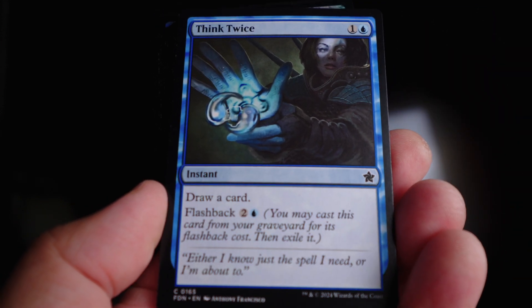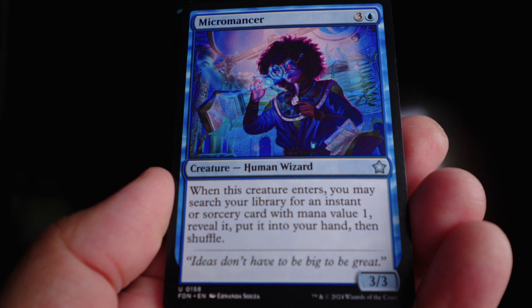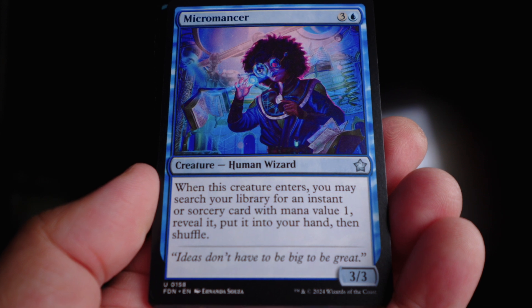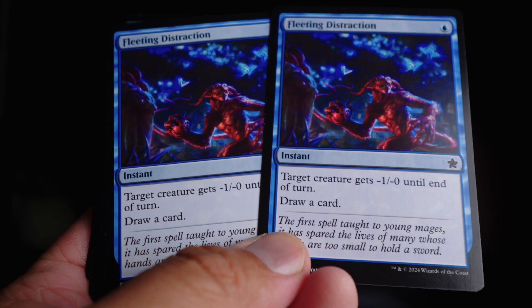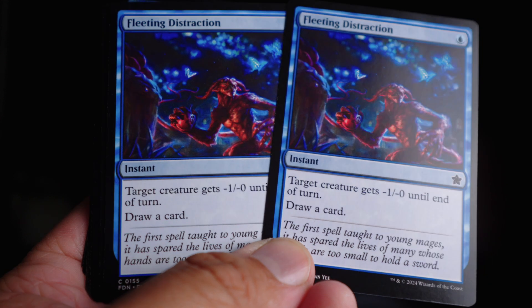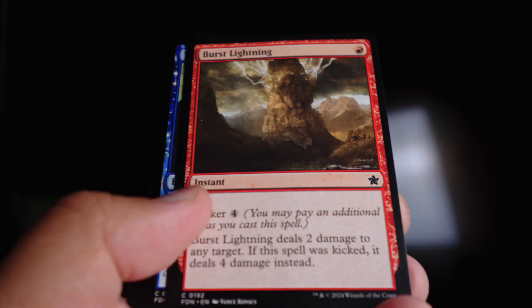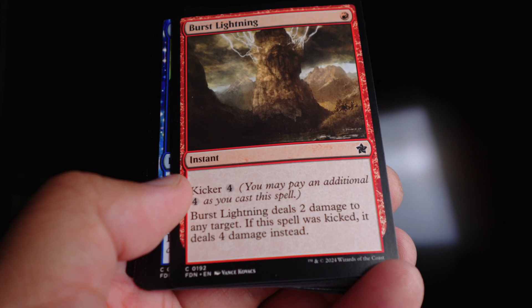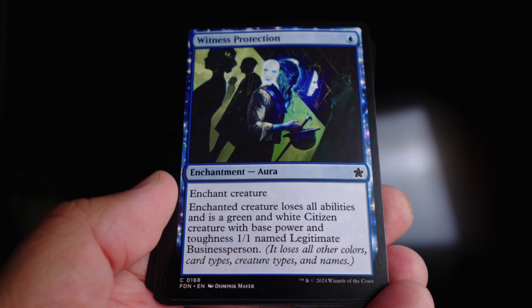Think Twice is simple — draw a card, flashback for two blue. Micromancer, when it enters, lets you search your library for an instant or sorcery with mana value one, reveal it, and put it in your hand. It's a three-three, pretty decent body. The things I searched for weren't the best — one gives creatures minus one minus zero until end of turn but lets you draw a card and replace itself, which was good enough. I only had one Burst Lightning in the entire sealed deck unfortunately, but that's what I'd usually grab with Micromancer.